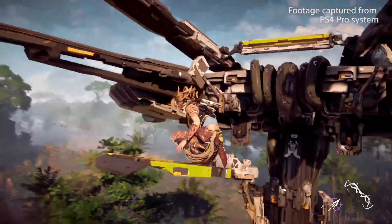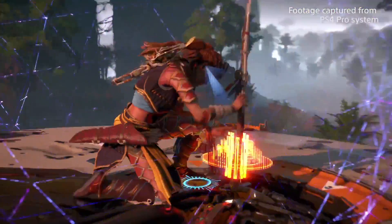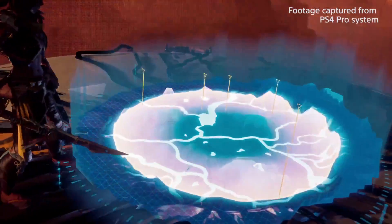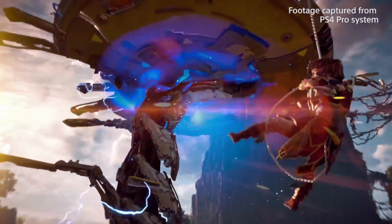Then we have the Tall Neck. Once she manages to climb the Tall Neck and overrides it, she uncovers a large part of the area — it clears the fog of war in that area. It also reveals machine locations throughout that entire region. She also unleashes a big blast that stuns any nearby machines in the region.